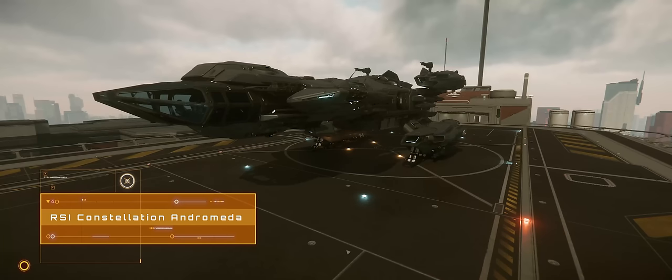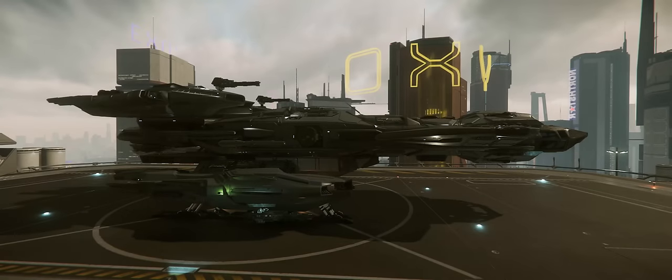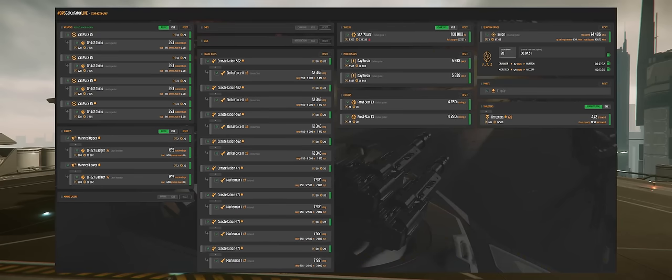The title of most sluggish sadly belongs to the next ship on our list, the Constellation Andromeda from RSI. But don't let that put you off — it's got a lot else going for it. The base Connie will set you back 3.5 million, and it's one of the stalwarts of the game with the concept dating back to the Kickstarter. It's not a slouch in terms of components either, with the same setup as the Corsair. And while its stock loadout of four gimballed size 4 weapons isn't as punchy, they are still pretty good, and you can upsize two of them to fixed size 5s if you want.